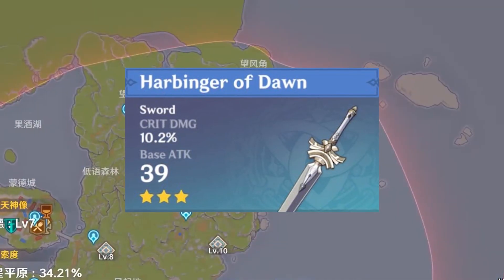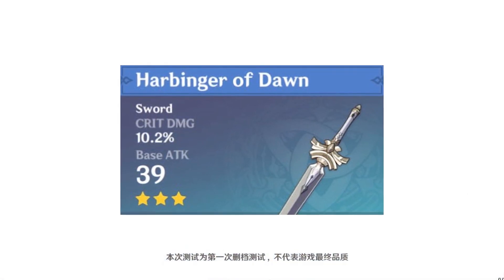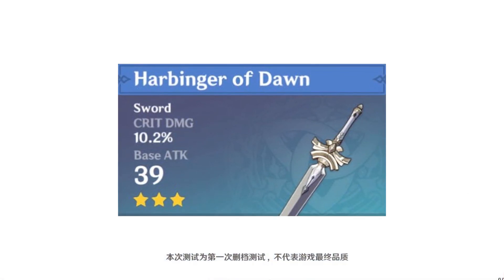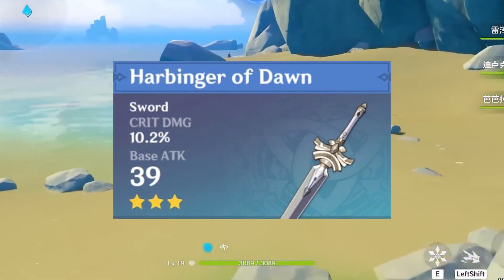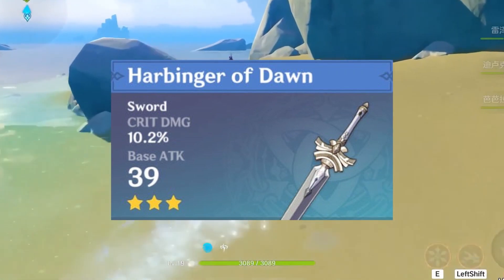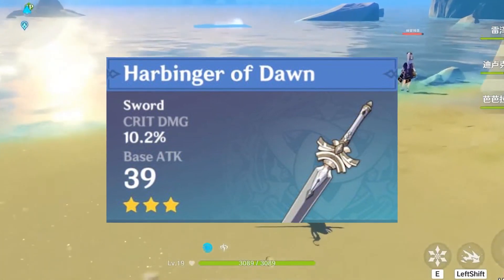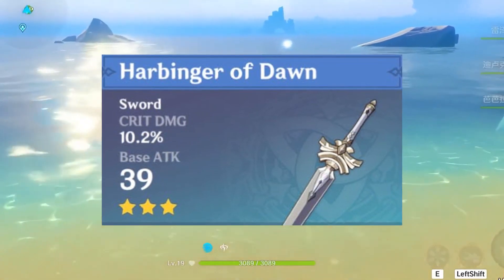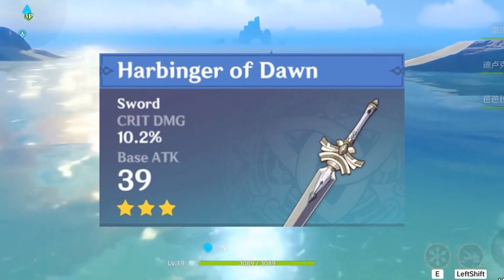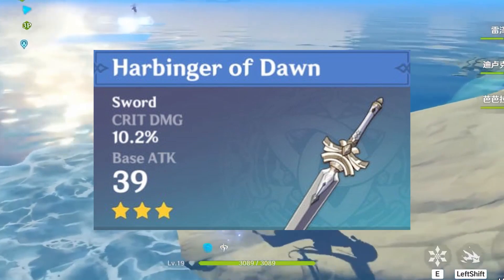You might be thinking, what about the Black Sword for DPS? Well, I'm sure most of you clicked on this video either because you're unlucky with weapons or because you are poor. So we decided not to talk about the Black Sword because it obviously wins this battle. Why would MiHoYo put a 3-star weapon that can be easily obtained over a weapon that can only be obtained through money? Anyways, back to the video.